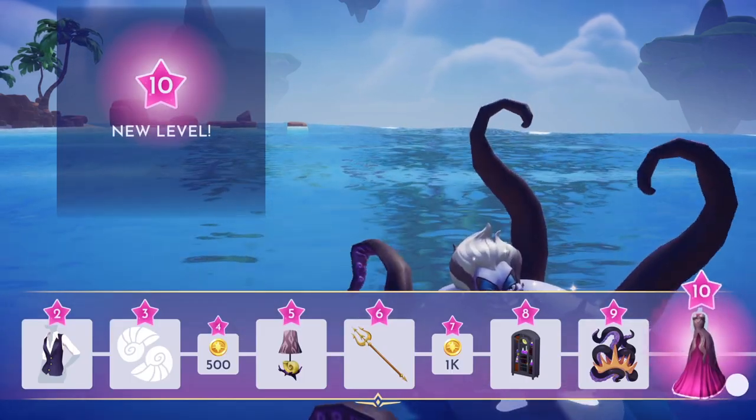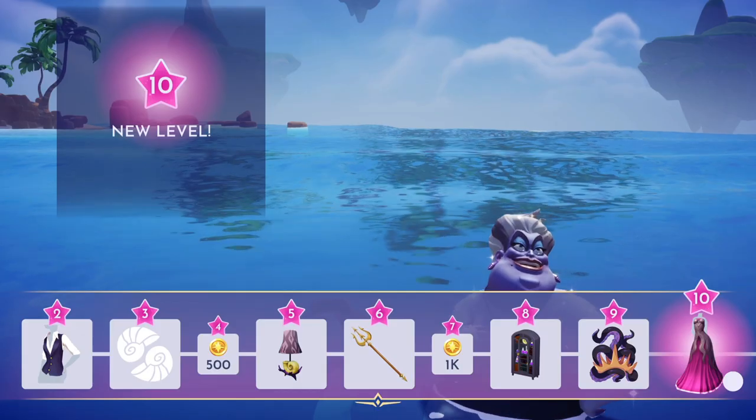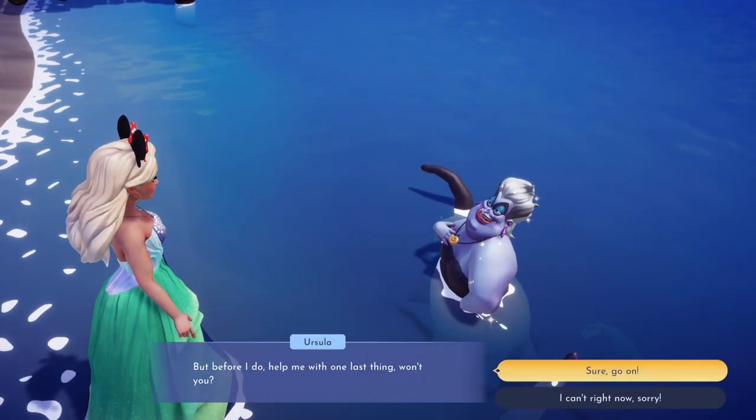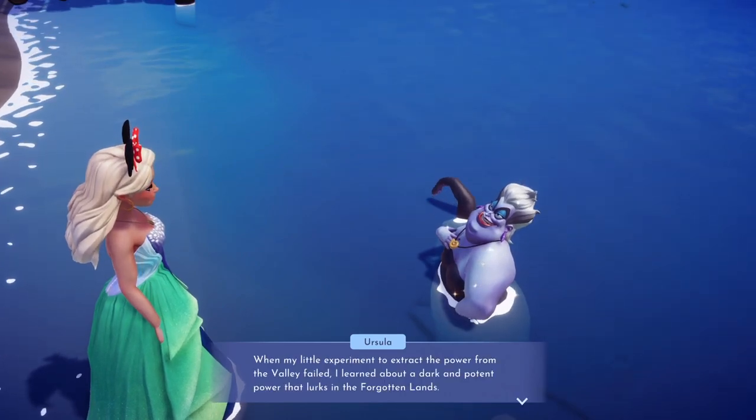Once you've leveled Ursula up, you'll get a quest called A Deal with Ursula. This quest may take longer than the one with Ariel, but I'll show you what you need to do.